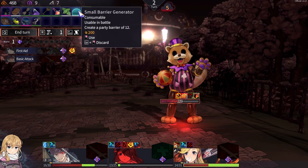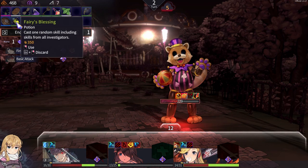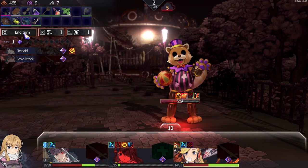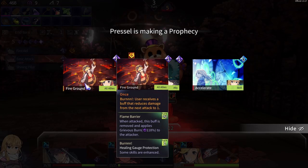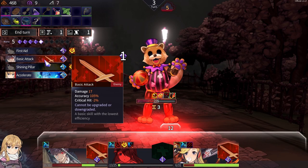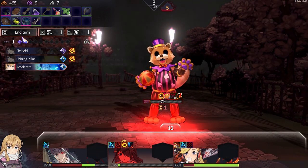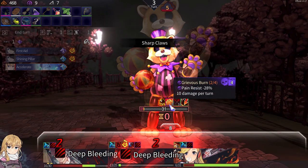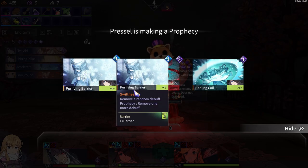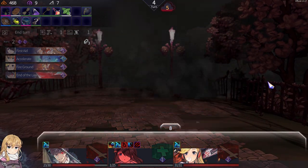Can't bread it, can do a small barrier — maybe that'll help. Pain. Okay, there we go. Fire ground, accelerate. Accelerate, shining pillar maybe. Can't even get to it. Keep bleeding, dang it. Double this — dang it. End of line. Do shining pillar again. Cool.